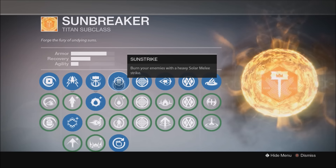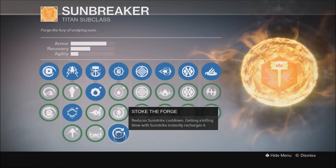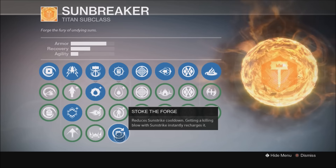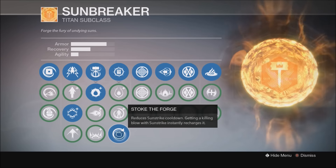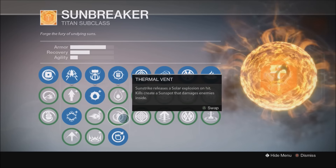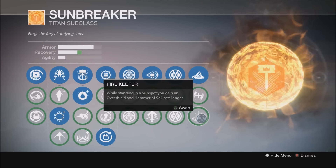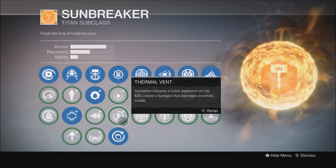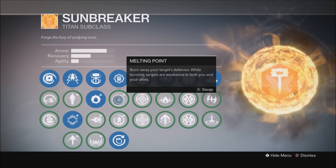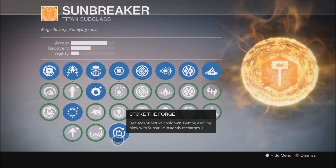Moving on to Sunstrike, your melee: I think there is really only one option here. Stoke the Forge reduces Sunstrike cooldown, and getting a killing blow with Sunstrike instantly recharges it. So if you melee an enemy and they die in one hit, you automatically get your melee back. If it's melee bonus in Challenge of Elders, this is it — just put one or two scout rifle shots into an enemy first if they're not a one-hit melee, then go in. Thermal Vent releases a solar explosion on hit and kills create a sunspot. Melting Point weakens burning targets to both you and your allies, but Stoke the Forge is what I prefer.